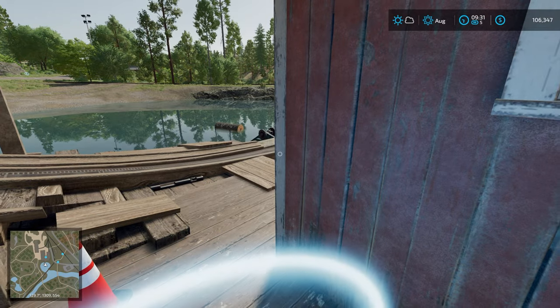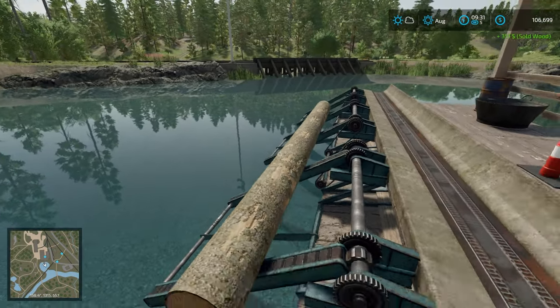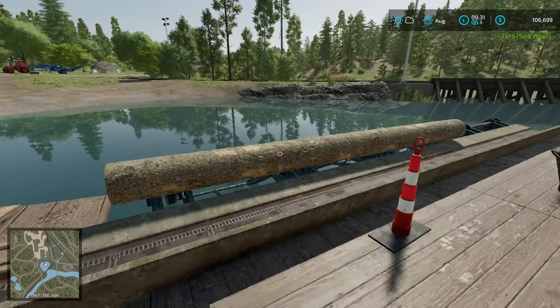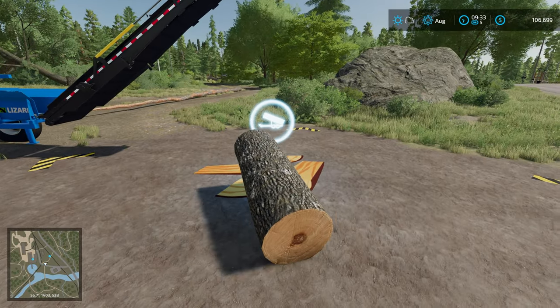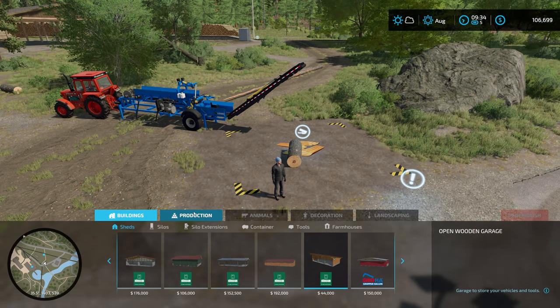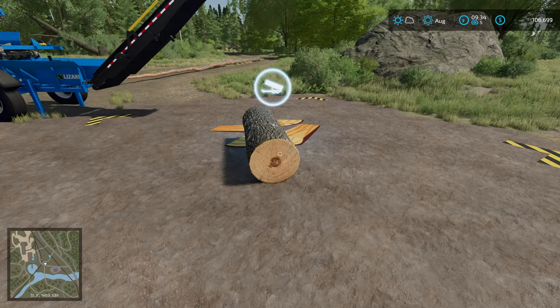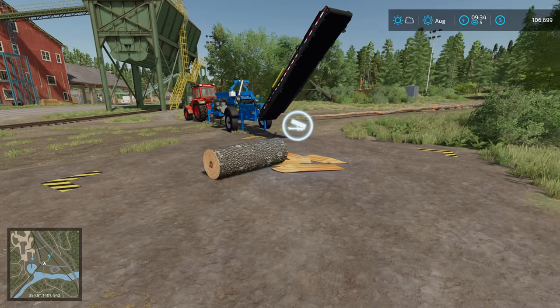We're going to hit R and see what kind of money we get — we got 351. The log changed a little bit. Now we have the same log in the firewood mod sell point. If you go into your construction menu, go to Productions > Sell Point, you can see the firewood processor and sell point. The sell point is right there; I've gone ahead and placed it here. Let's see what we get for this log.